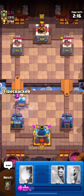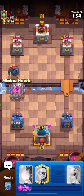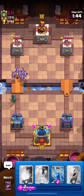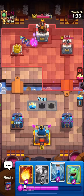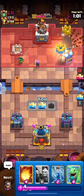Your goal is to destroy at least one of their towers while taking minimal damage to your own towers. In the end, once the timer runs out, whoever has more of the other person's towers destroyed wins. If you have the same amount of towers destroyed at the end of the game, it goes into sudden death, where the first person to destroy one more tower wins.